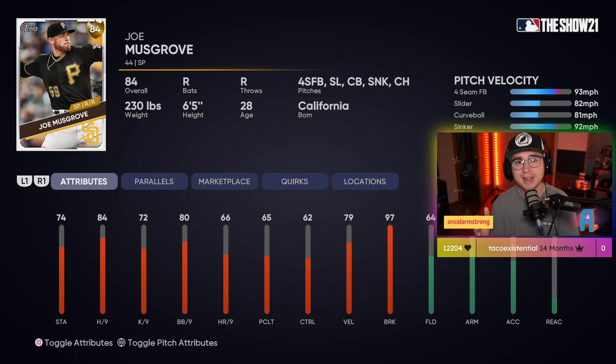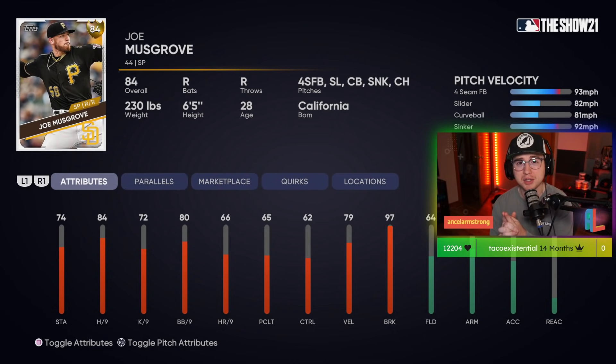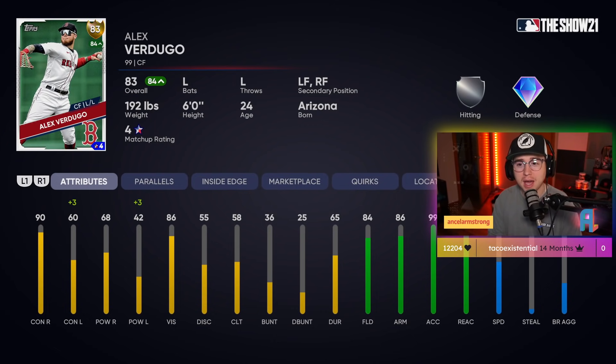One thing to note about Joe: he is playing a little bit above what his peripheral stats say he should be. He's had a very dominant season so far but his peripheral numbers suggest maybe he shouldn't be playing quite this well. I would definitely be watching Musgrove's next start because that could honestly be kind of the make or break for whether he gets that upgrade or not.